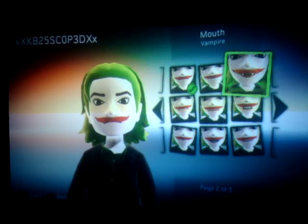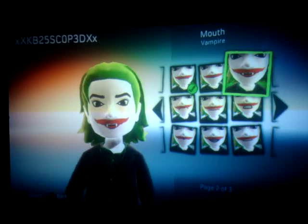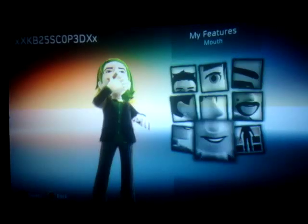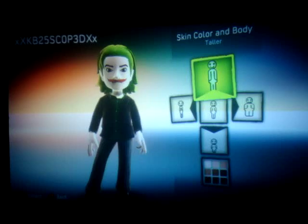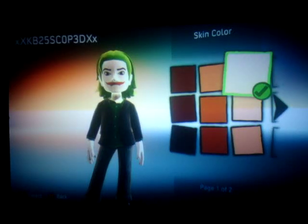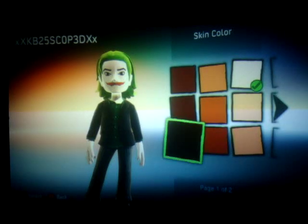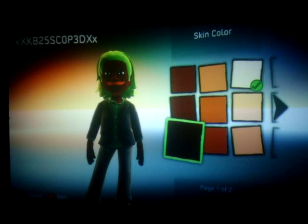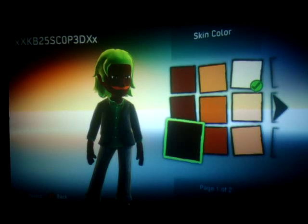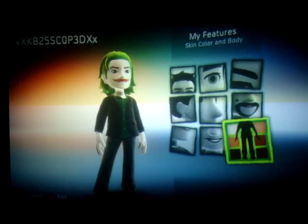For mouth, I recommend curvy, because you can't see his mouth that much, which is good, because you want to try to capture the mustache as the mouth. As you can see, it looks like he's smiling. But you don't want a big visible mouth — this is not Dracula, this is Joker. For body, make him pretty tall, because Joker is pretty tall in the movie. For skin color, make him pure white, because Joker's white. You can see his lips pretty good right there, and his hair's like glow in the dark.